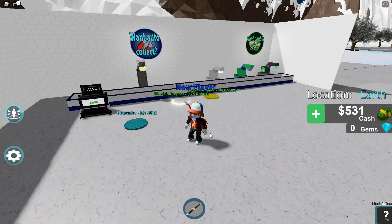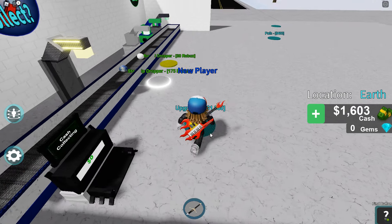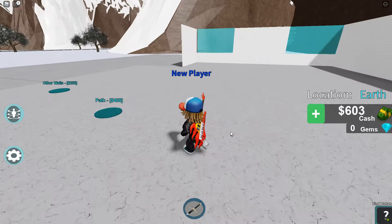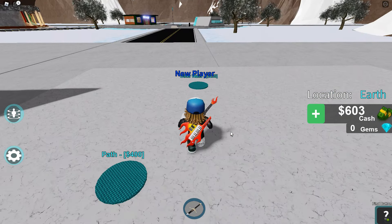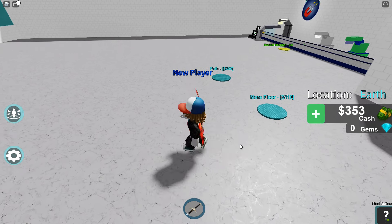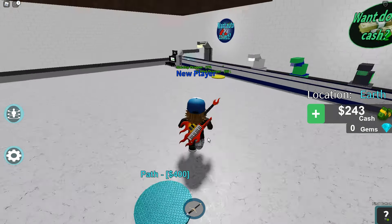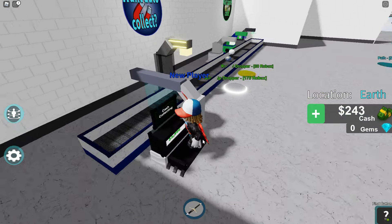Oh okay, we got some walls here. Nice. What else do we have going here? I don't know how big this tycoon is, so it might be really quick or it might take forever. Let's get the other walls here. Let's get a floor — more floors. Starting to look like a base actually. The music in this is a little bit weird, not my thing, but that's okay.